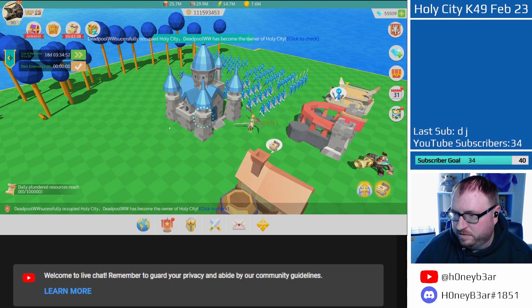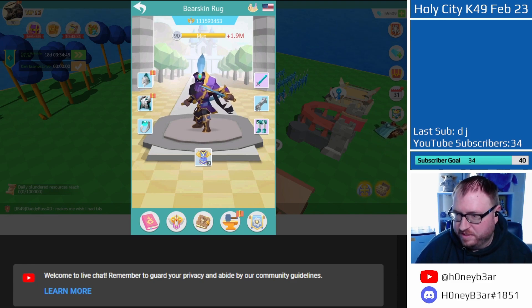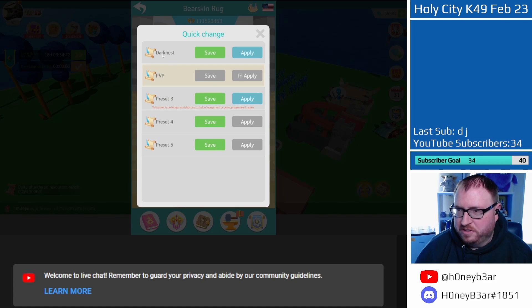You just go to your lord screen and go to this little section — if you didn't even know this existed, it lets you have presets for equipment and gems and stuff. Before, it just said preset one, preset two. Now you can actually update the name. So now I have a darkness one and a PVP one. I've played around with Cab and Pike and stuff in the past, but it just didn't really go good enough and I don't want to invest the money. So you honestly only need two sets — one for darkness and one for PVP. You could have a third if you have a counter or something.